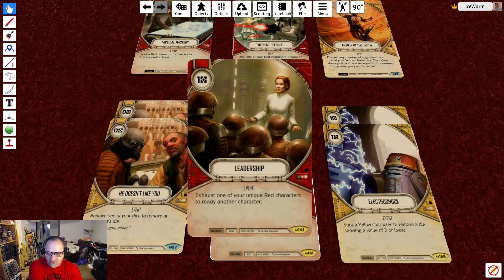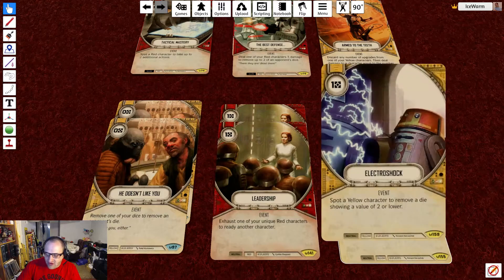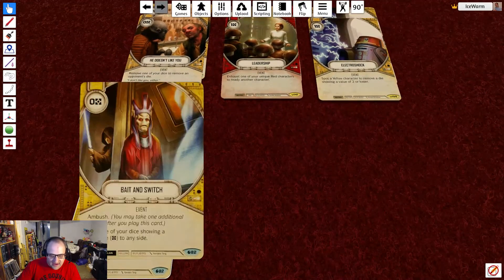We have 2 leadership at 1 resource — exhaust one of your unique red characters to ready another character. So you roll out Aura, resolve as many dice as you can, and if you have a resource left you pay it, exhaust Phasma, ready Aura Sing, and roll her out again dealing even more damage. We have 2 electroshock at 1 resource — spot a yellow character to remove a die showing a value of 2 or lower. And finally, 2 bait and switch at 0 resources with Ambush, so you get the extra action after you play it.